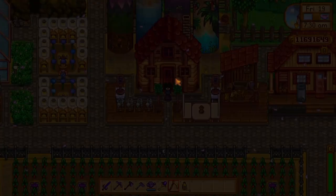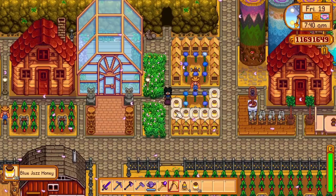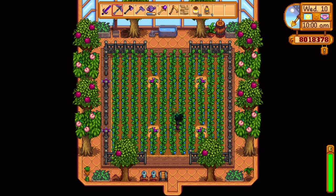Over to the left here I do have my bee houses — there are 20 bee houses here to produce 20 honeys, and I grew them around the flowers. Over here is my greenhouse, and within my greenhouse I had it all as ancient fruit for my kegs, and my peaches and pomegranates, as I made a lot of money when preserved into jelly.